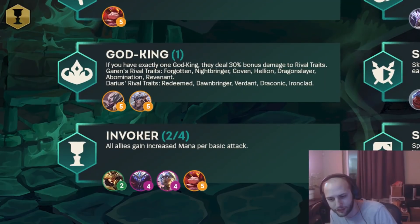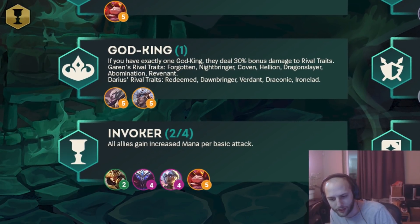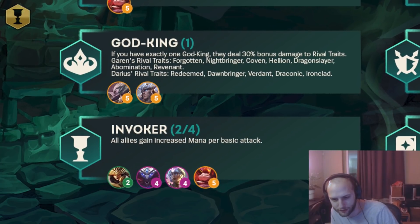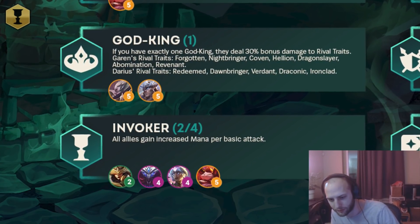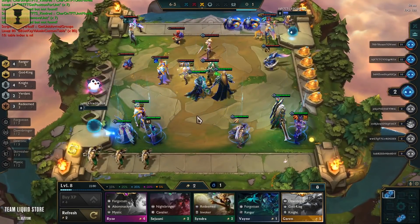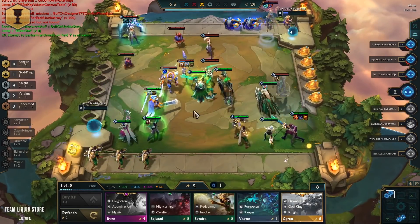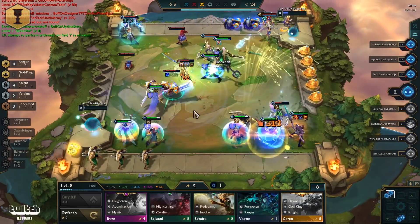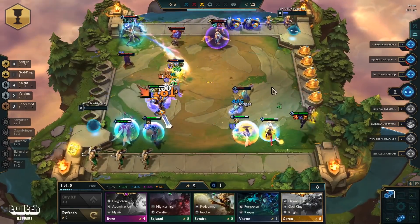Invoker — all allies gain increased mana per basic attack. This is kind of like Star Guardians, I guess I'd say. Somebody played reroll Syndra with this as one of their carries. Syndra's ability is she picks up a unit and throws it at the enemy. He just kept picking up my main carry and throwing it into my team and I couldn't do anything. It was actually really obnoxious.